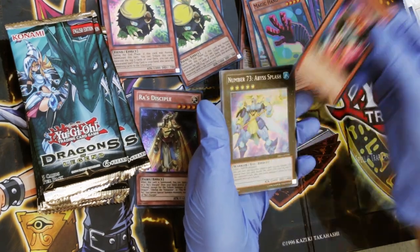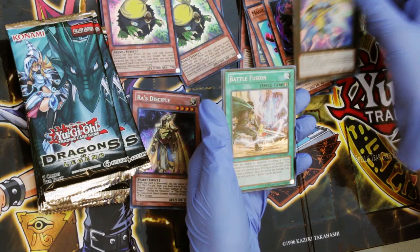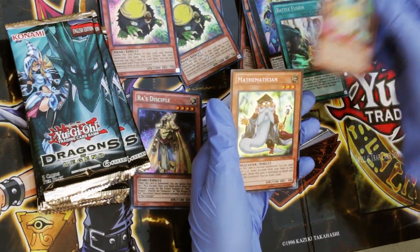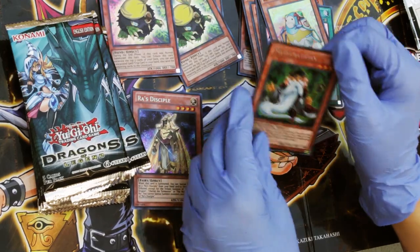Blackwing Hurricane the Tornado. Number 73, Abyss Splash. Battle Fusion. Lily Bot — that's kind of cute. And Mathematician.